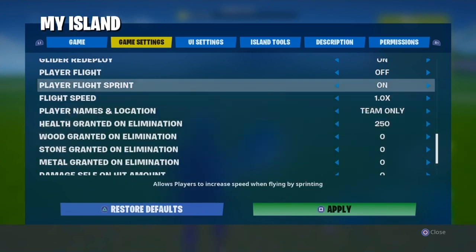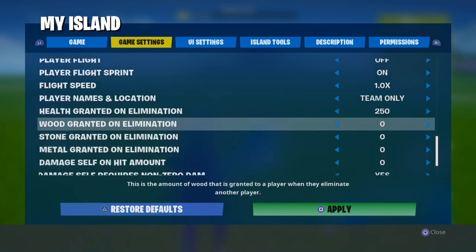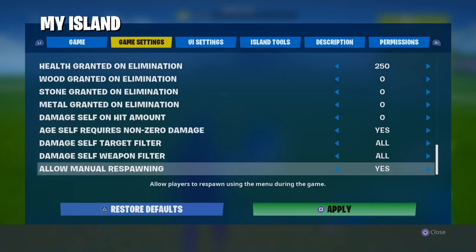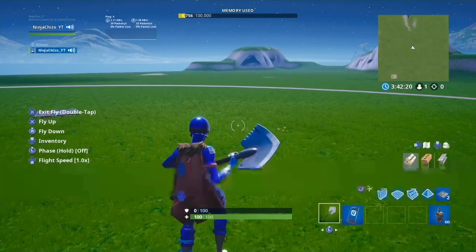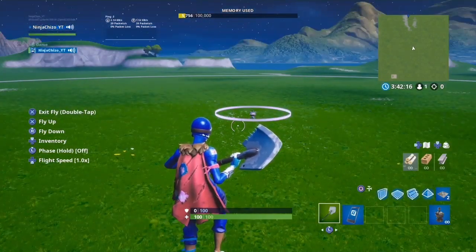Wood, stone, or metal granted on elimination: if you have infinite resources turned off, you might want to turn this on for players. Damage self: you don't want that on. Most of these remaining settings you don't need on. You can change the game name to solos, duos, or whatever you want. And that's basically how you get your zone wars set up.